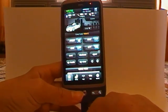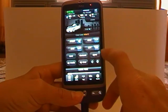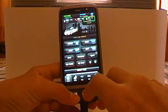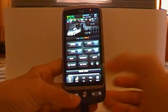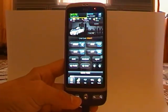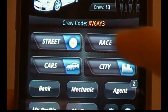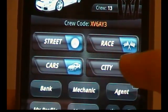I'm going to do a quick overview on the basic parts of the game. Let's start with the home screen. Here, as you see, you have four buttons: Street, Race, Cars, and City.